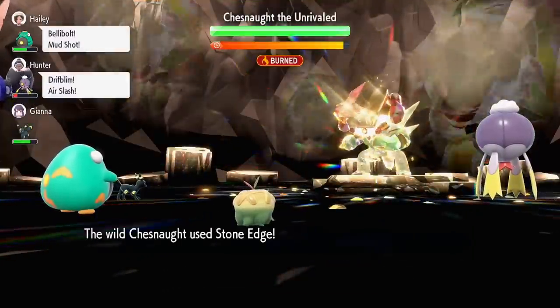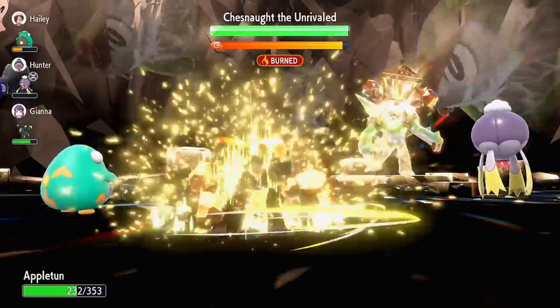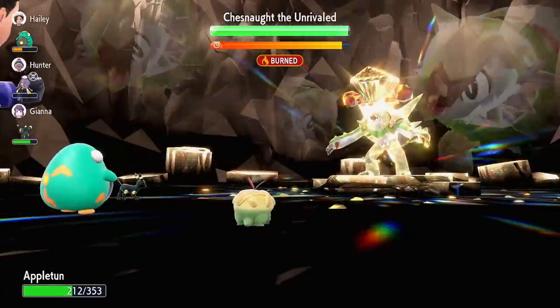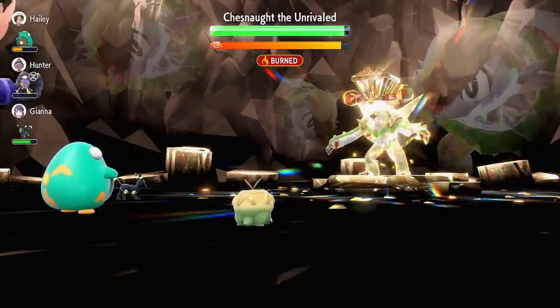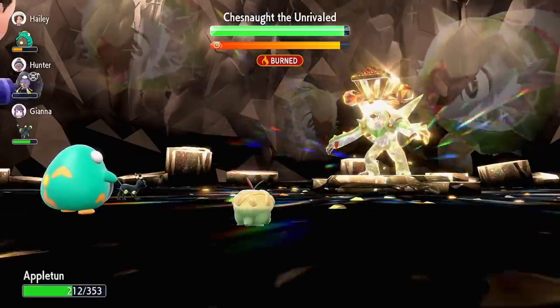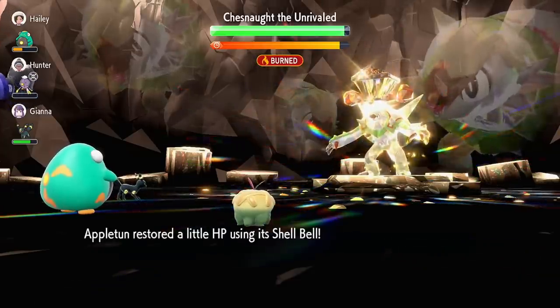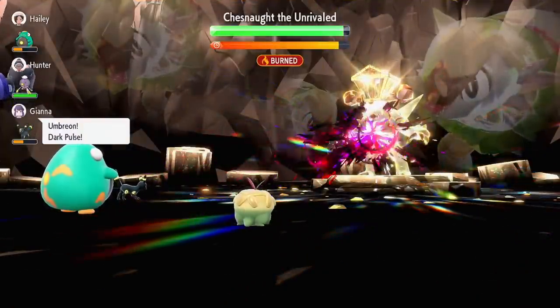Now we're going to do Apple Acid which is going to lower his special defense, and we're holding a Shell Bell. Wow, that did nothing — he used Stone Edge again. Apple Acid is pretty meh damage, but that special defense is down, so next turn we're going to do one and a half times the amount of damage and we're going to recover one and a half as much health next turn.